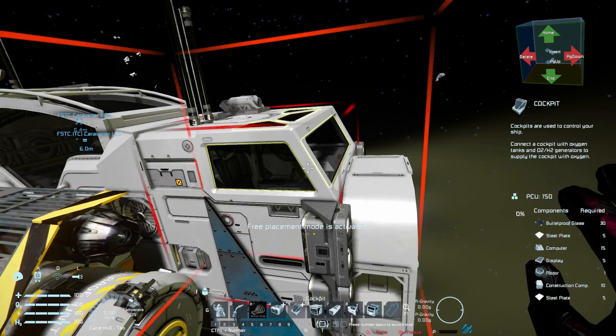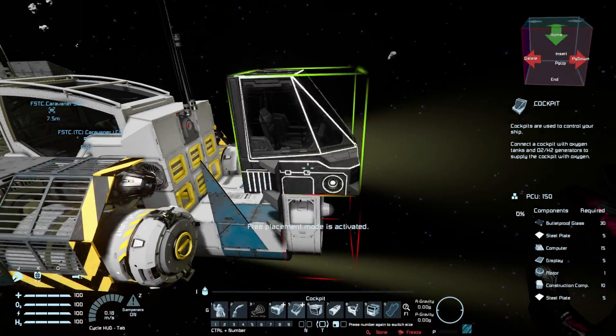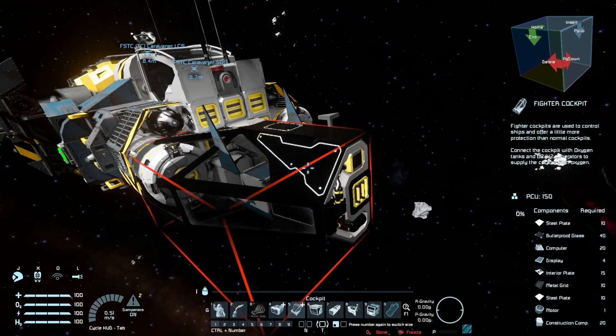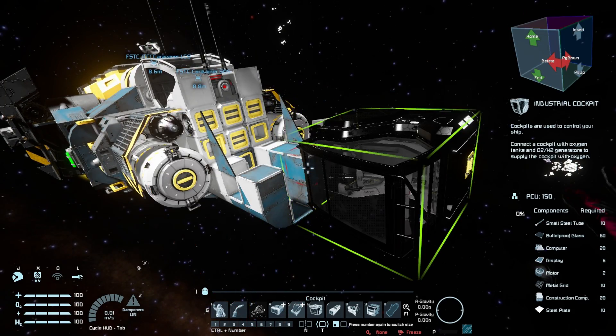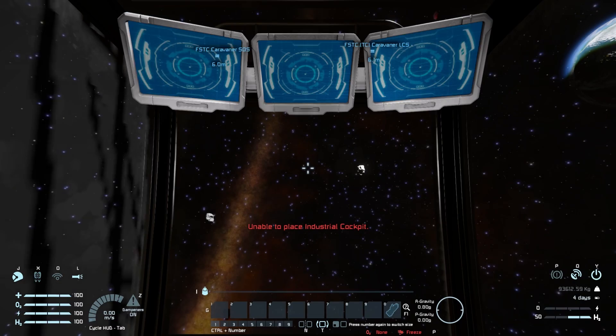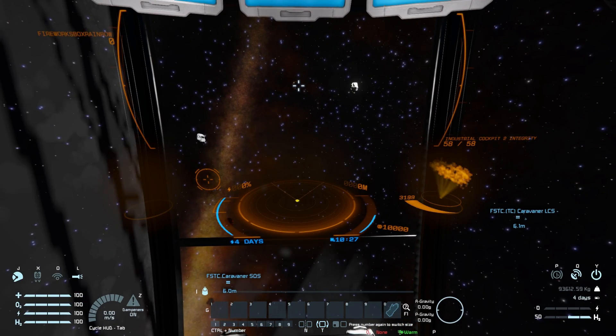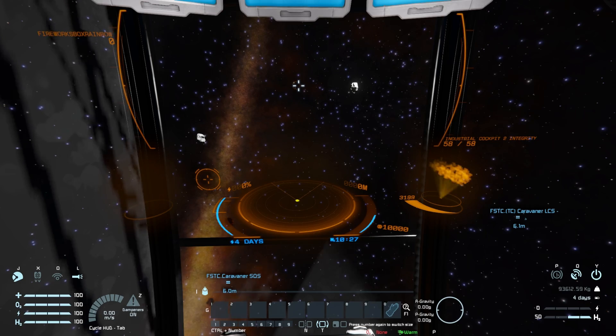Popping out and deleting that one. Now switching over to the industrial cockpit — popping into this one, making it the main cockpit. There we are, that's much more clear, and it's the one used on the Steam Workshop page which is what drew me to this mod in the first place.